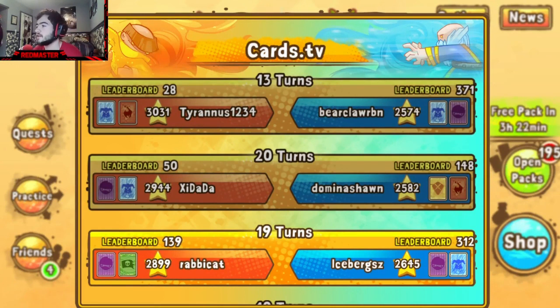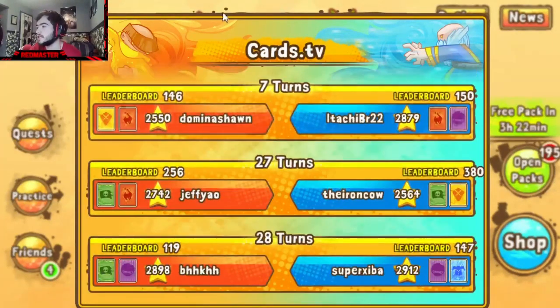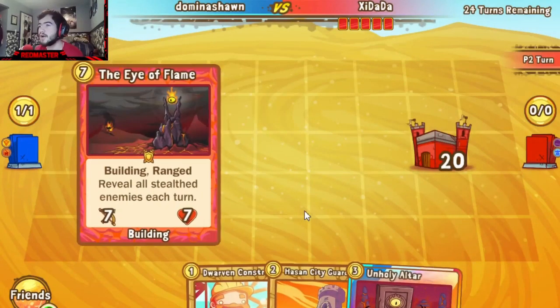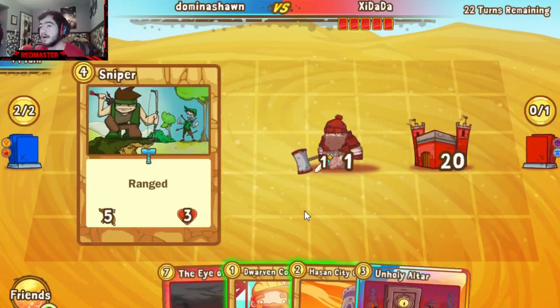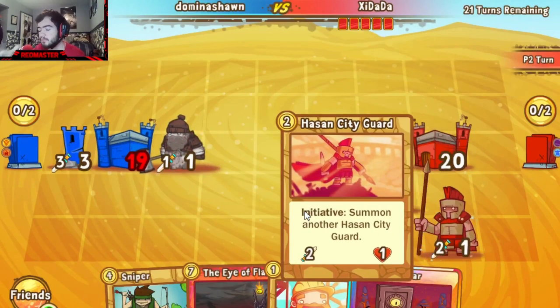I've been kind of following Sean — I've been watching him for most of today. He's been running this interesting deck build that I find hilarious and might try myself given the opportunity. I want to show you guys this matchup because this went so well for Sean, and it kind of highlights one of the downsides with the Dojo nerf that recently happened. You can see Sean's hand already looking very, very odd — Guard Tower, Eye of Flame, Dwarven Construction, Holy Altar. This is what I theorize to be a Dwarven building deck, which is very unusual — I've never really seen a deck like this, but we'll play out the match and show you guys how it goes.